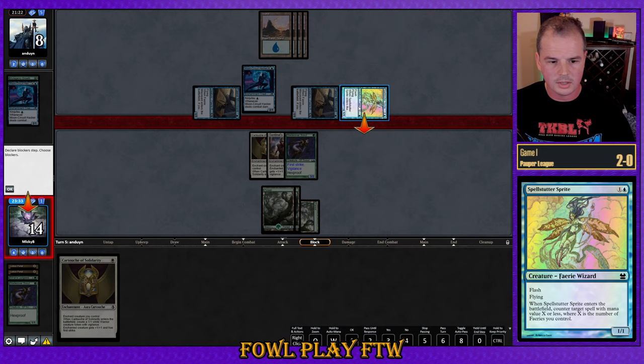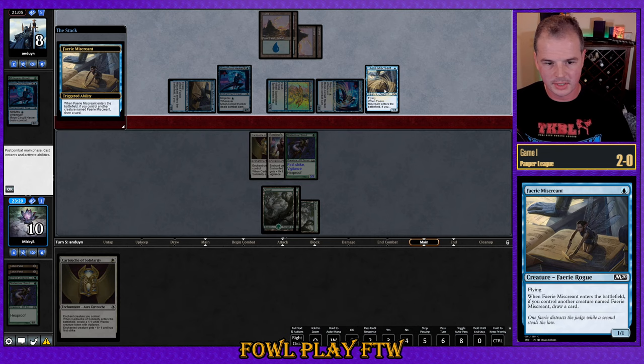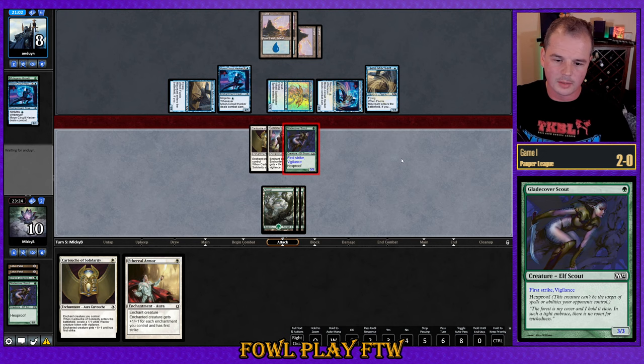We can't block — they're not attacking with their Moon Circuit Hacker. Attacking in the arrow, we are winning this race: we're 8 versus 14. Another ninjutsu — third Moon Circuit Hacker, 15 cards deep. Another Miscreant, that's going to be extra card draw. It's a shame this isn't the one that scrys, but the random card advantage is a little better for us than the filtering.